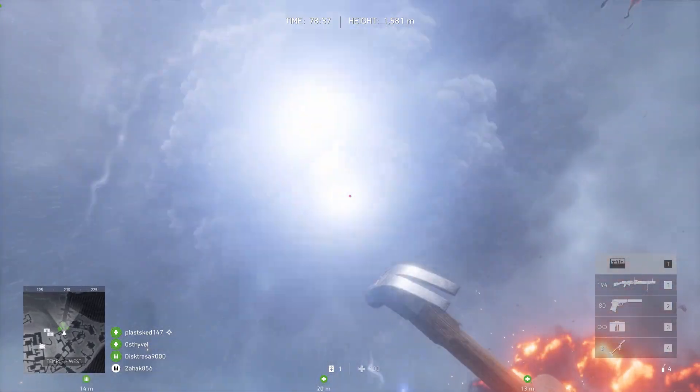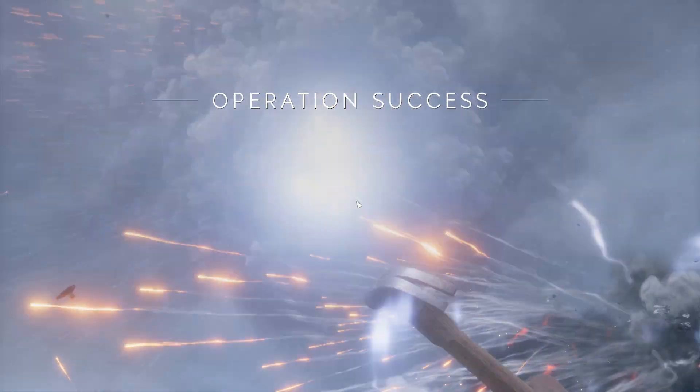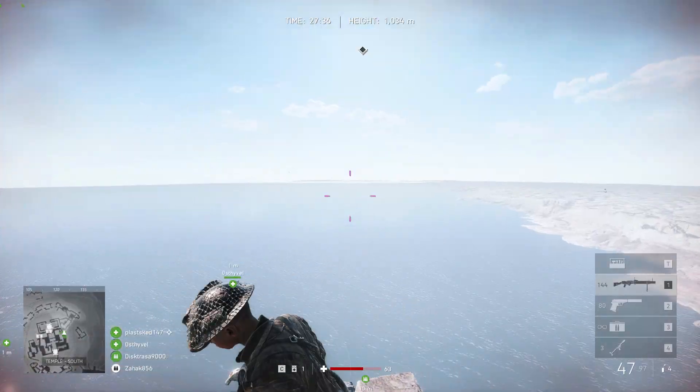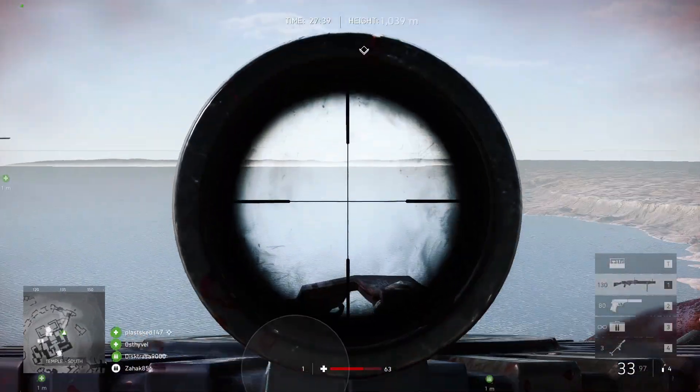Tip! Point the nose of the plane into the map before you jump out. The plane will only respawn if it crashes inside the map. Think about it — the borders of the map are wider when inside the plane.